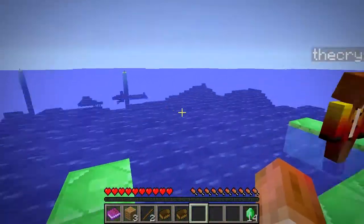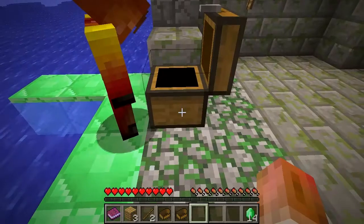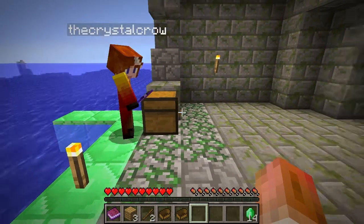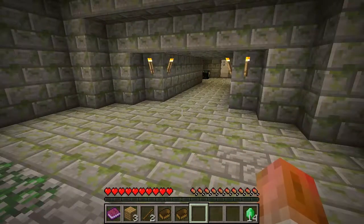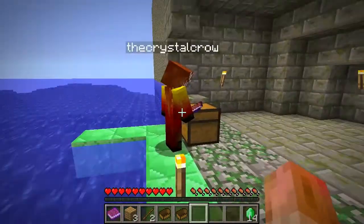Alright, there we go. What's in the box? Another Mission Control? Yep, another Mission Control. Let's see - 'Good job, you've made it here alive. You didn't drown. Now you just have to make it through the temple alive. Good luck from Mission Control.'